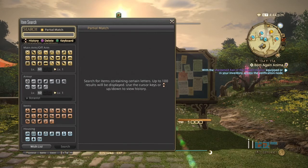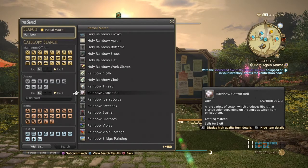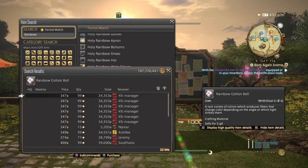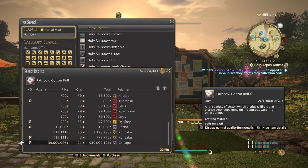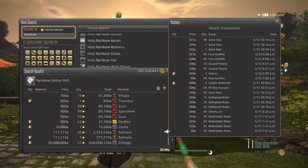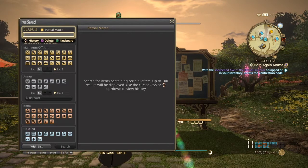Next is going to be rainbow cotton balls. Even though these items are extremely cheap and common, they are essential to making some of the end game threads. Normal quality can go from 350 up to 900, and high quality 900 to possibly 10,000, though because it's a beginning item you'll probably just sell normal quality. They've been selling pretty great for the past few days, so stacks of 99 would be good.